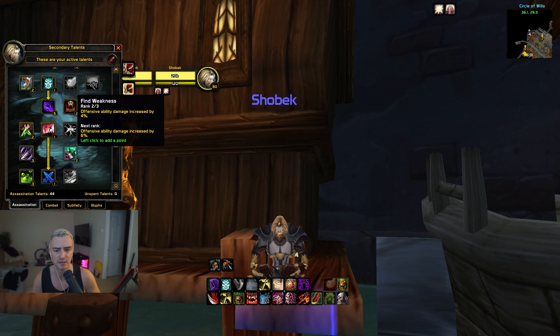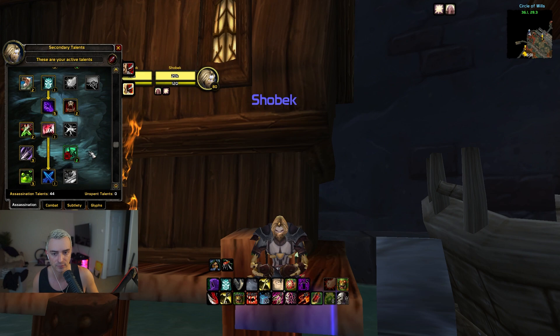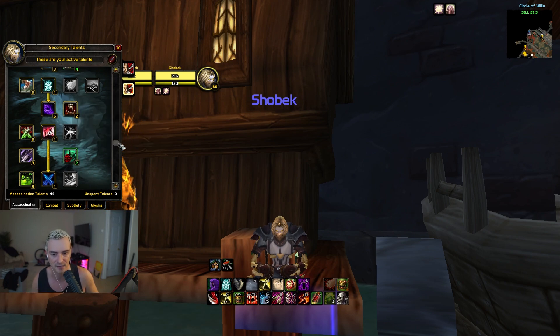Next we have Find Weakness, which increases your offensive abilities' damage by 2% per point. This is similar to Murder — it's super optional. I'm playing a double DPS Lock Rogue build right now going an all-in approach, not taking Kidney Shot improvement or Quick Recovery. I want as much damage as possible from my autos, my Mutilates, all my offensive abilities in a short amount of time.